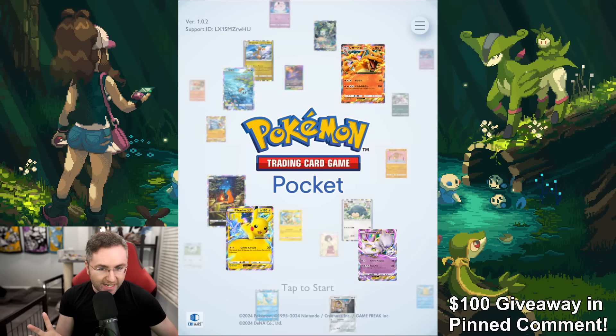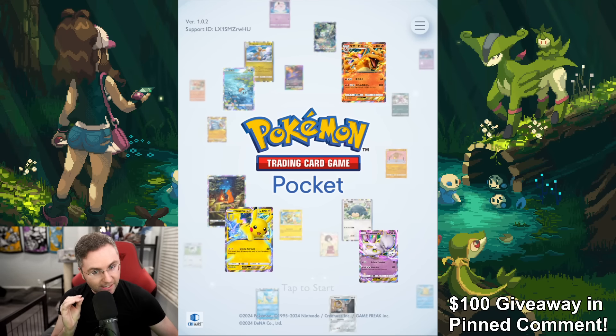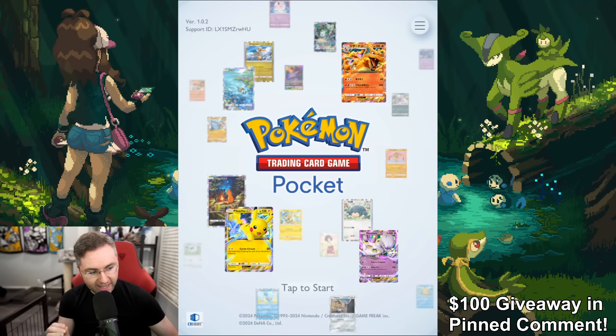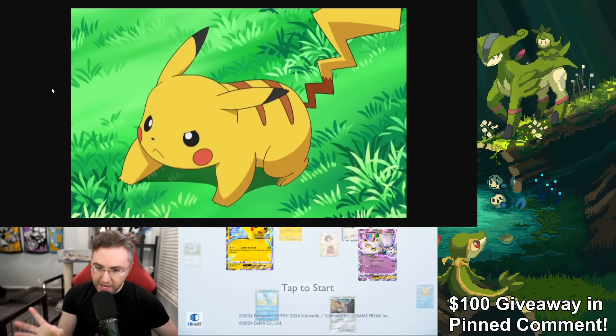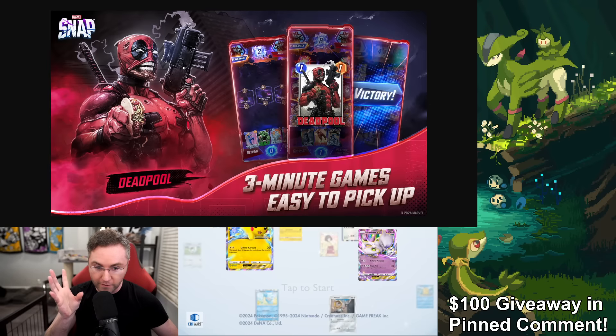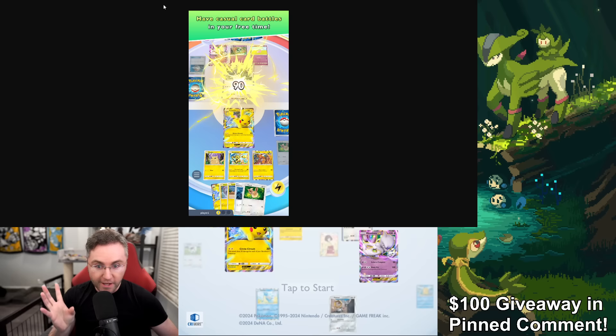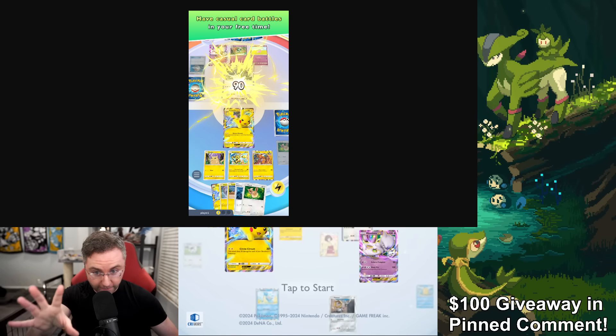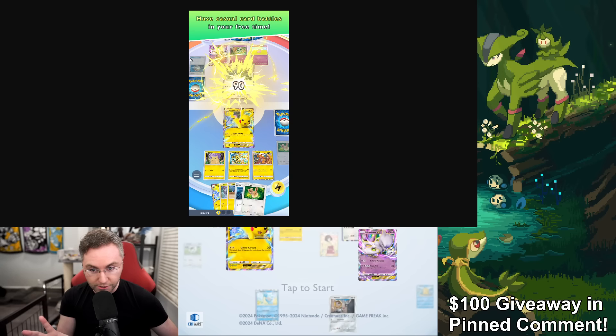The new Pokemon Pocket TCG is finally here through a soft launch. I'm going to tell you exactly what I think about it. What exactly is this? It is when you take a Pikachu and mix it with Yu-Gi-Oh! Duel Links, which you then mix with Marvel Snap, and you now have Pokemon Pocket TCG — a much more simplified version of the Pokemon TCG.